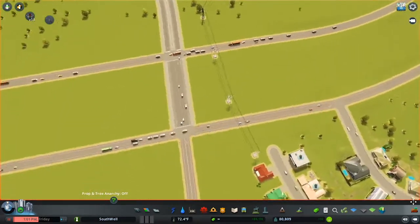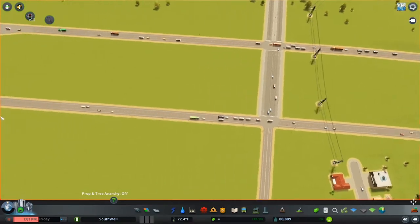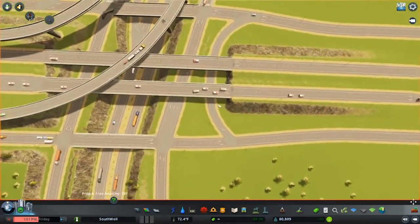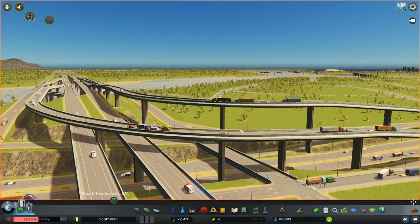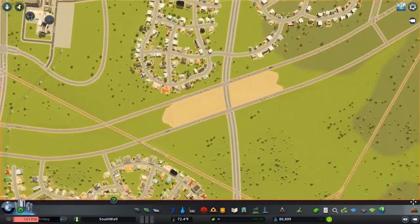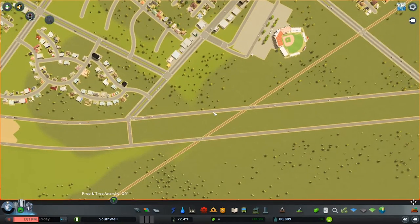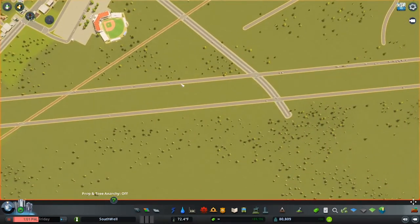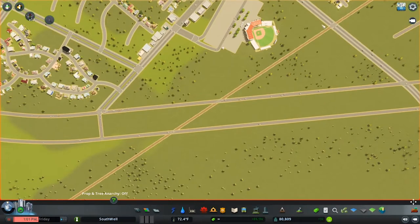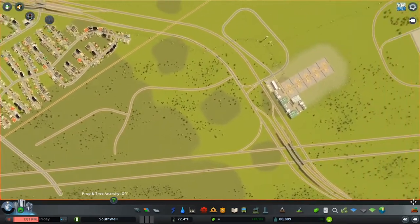Frontage roads can be very annoying at times, because they add just another level to your freeway that you have to clear. In an area without a frontage road, you could have normally just built at ground level, but now you've got to have more space for ramps and stuff. But I like the way they look — it's just from the area I'm in, it's what I'm used to. The frontage roads are nice because they give you more space to build on, more connectors, and they also allow traffic to drive along without having to clog up another road or get on the freeway and right back off.